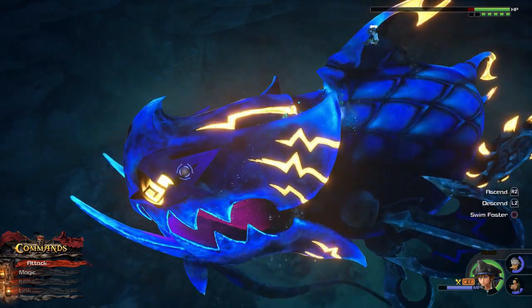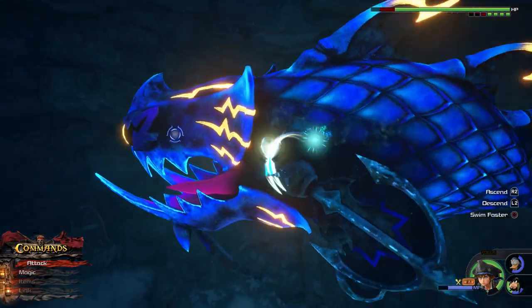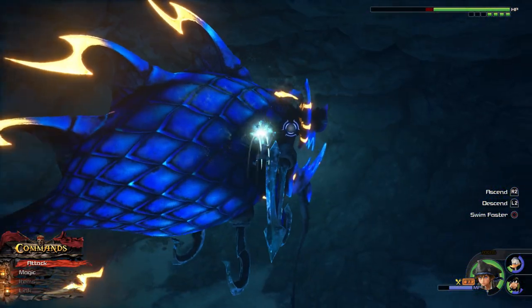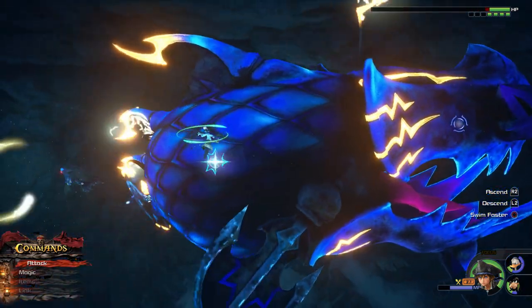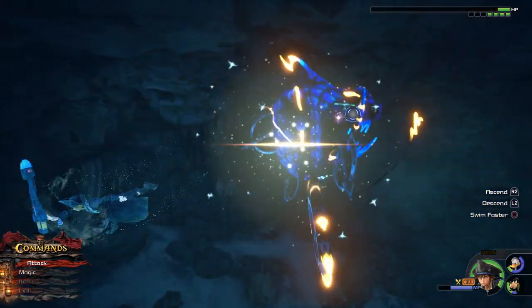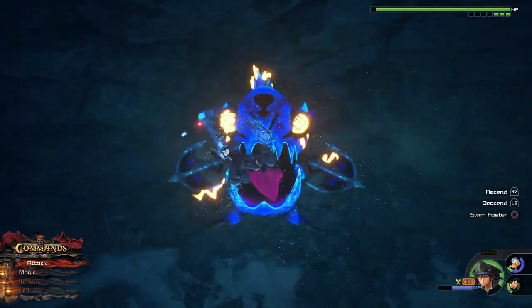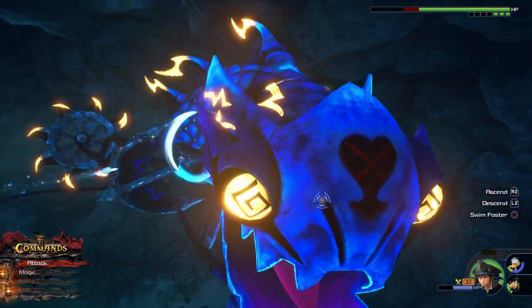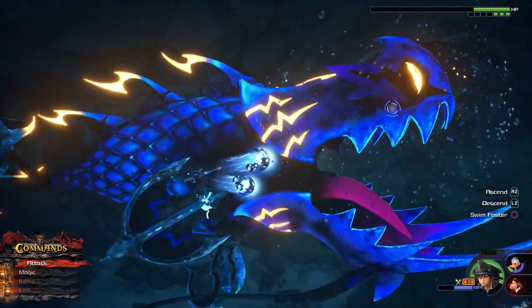Yeah, that full combo is doing work! You actually want him to use that ability because it keeps you close to him so you can do that full combo right on him. So it's good that he keeps doing that. Three and four — alright, we're safe. And he's doing it again! Wonderful, keep that up! Uh oh, dodge to the left — he's chomping!